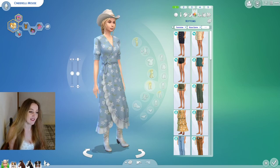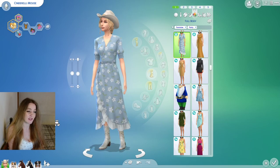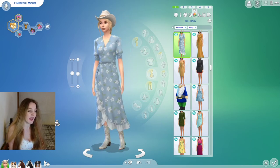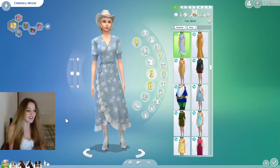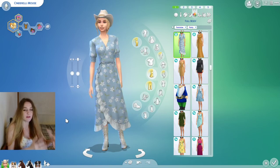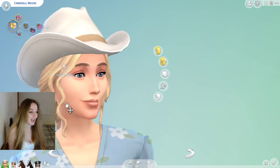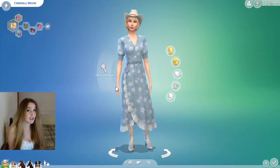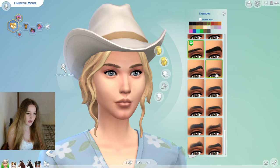These are party outfits. I really love this dress — one of my favorites in the game from Cottage Living, a cute little wrap dress. I've given it a country and western feel with cowboy boots and a cowboy hat — she could absolutely be a country and western singer; I could see Taylor Swift wearing that. The hair is Cottage Living. You also get new eyebrows with the base game patch, which is very cool.